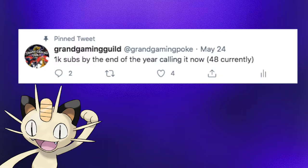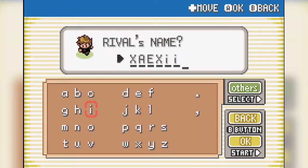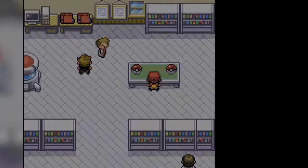With that out of the way, we can begin the challenge. I decided to name myself John A, after the famous John Arbuckle from Garfield. I named my rival because he will be our competition to become the richest man alive. I replaced Squirtle with Meowth and proceeded to name him Garfield. That's a big brain nickname right there.